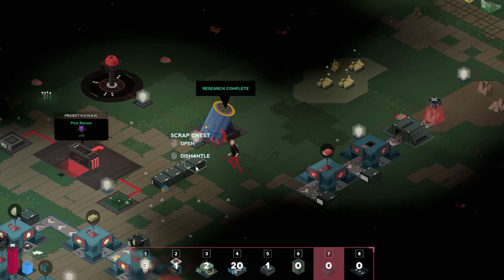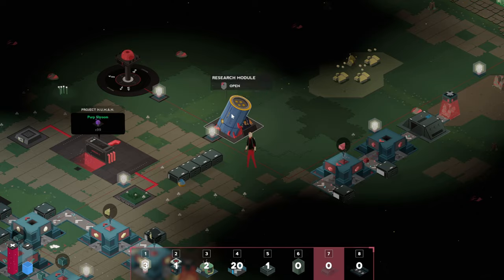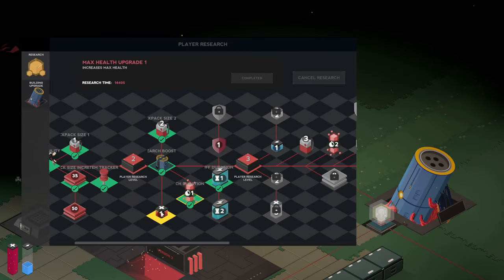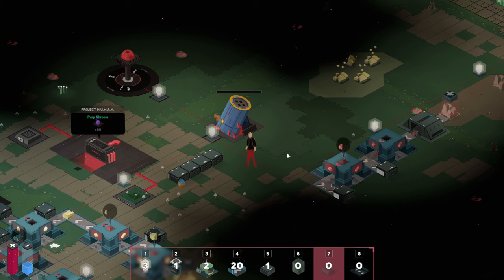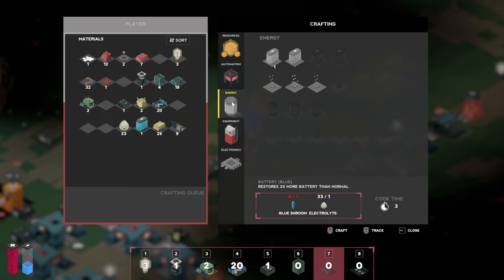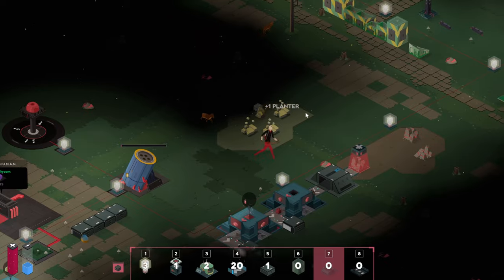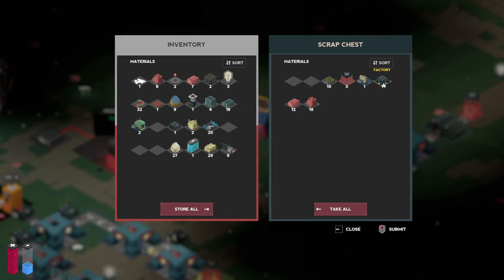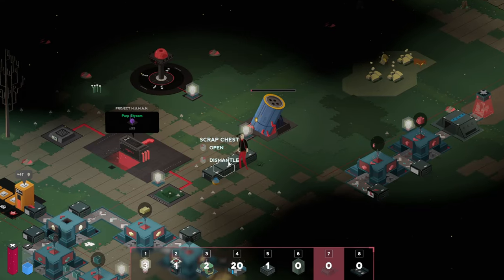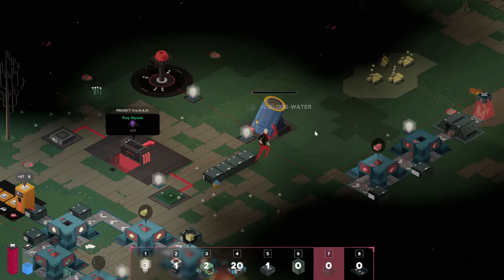We're going to need another planter box — do we have any more? We've got a water pump. Research is done as well, so that's good and that's been increased. Why don't we do the max health upgrade and then a bit of damage resistance as well. Let's have a look — we want to have another planter, we can do a couple. Do we have some more mushrooms in here? Factory might be useful to check out some things. That's all sorted now.